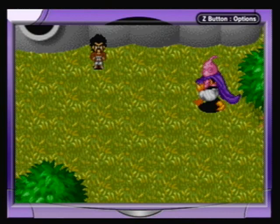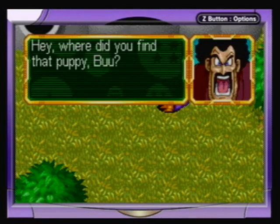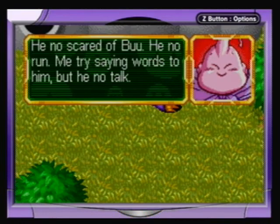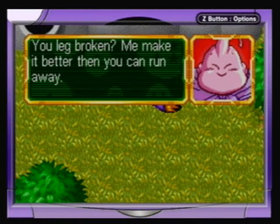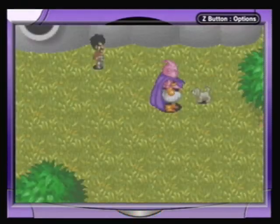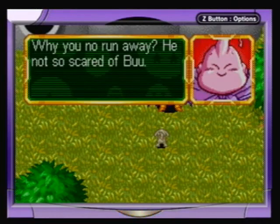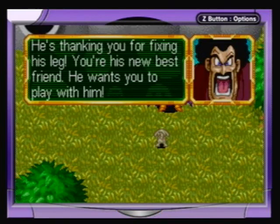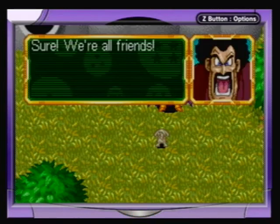Now we cut back to the actual story from the anime. Hercule finds Majin Boo with a puppy. 'He no scared of Boo, he no run. Me try saying words to make him but he no talk.' It looks like the poor little guy has a hurt leg — that's maybe why he didn't run away. 'You leg broken, me make it better so you can't run away.' 'Why you no run away?' He's thanking Boo for fixing his leg. Boo is friends with the puppy now.